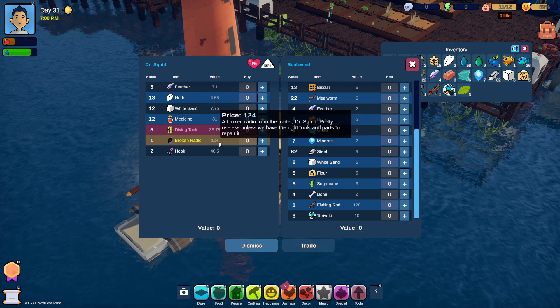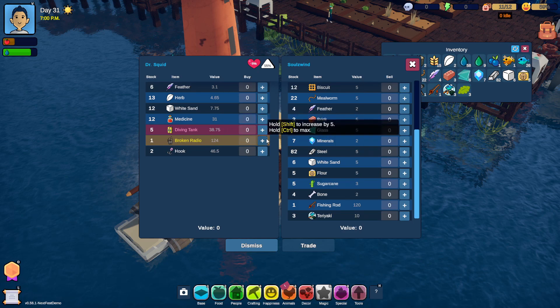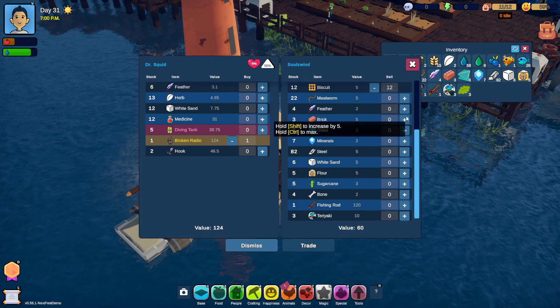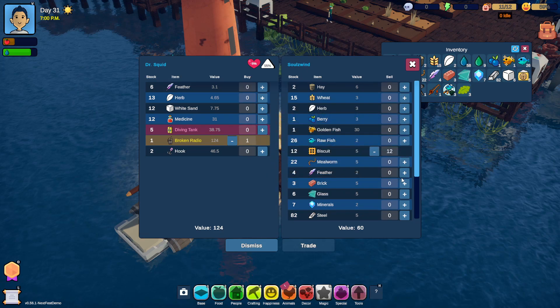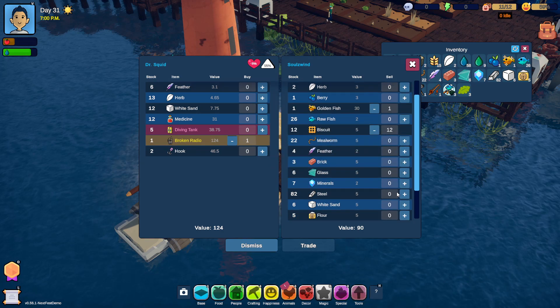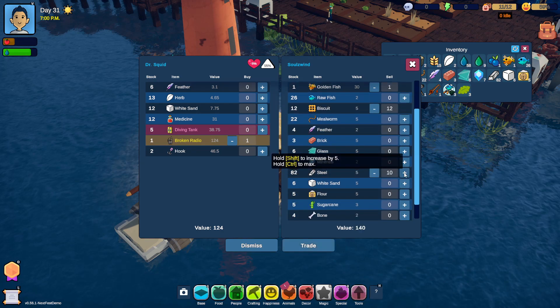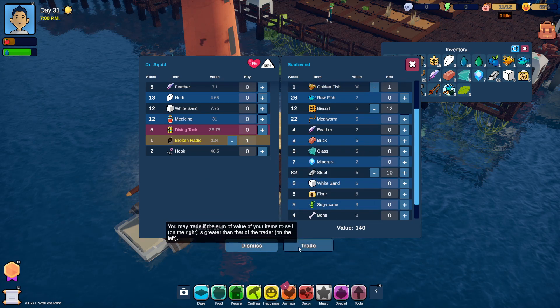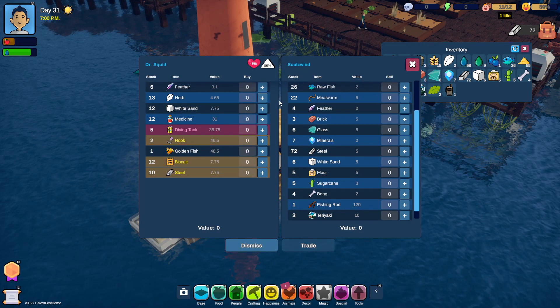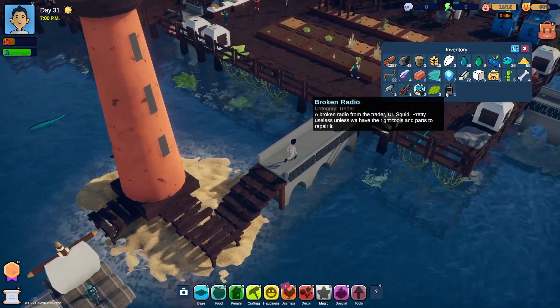124. Broken radio. Let's get that one. Let's do biscuits. Let's do golden fish. Not enough glass, but we got some steel. So, yeah, 120. Let's trade. And friendship, why not? Pleasure's mine. Okay. There we go. We got a broken radio here. I hope that it is useful.